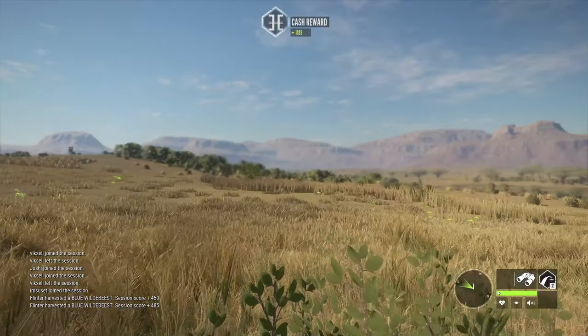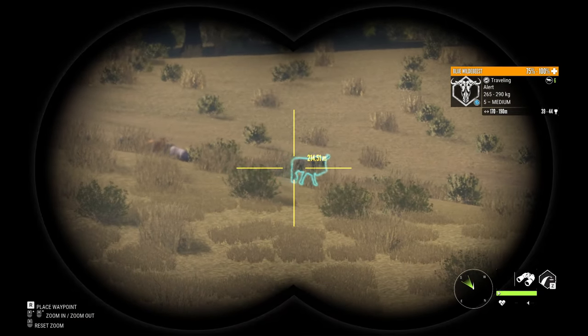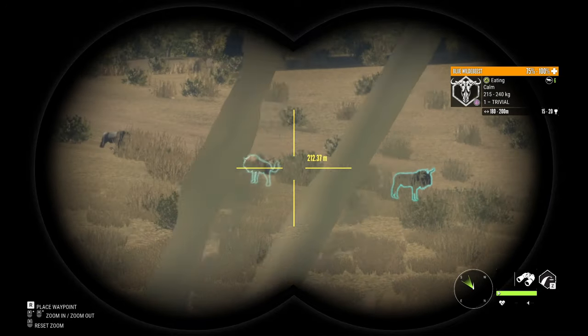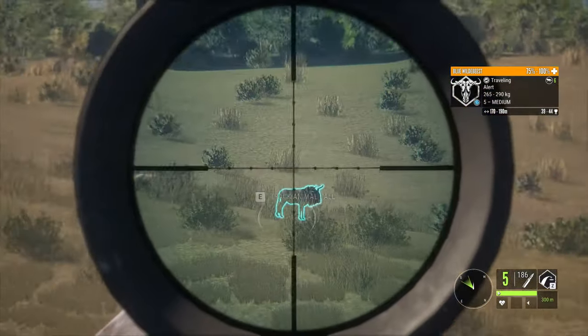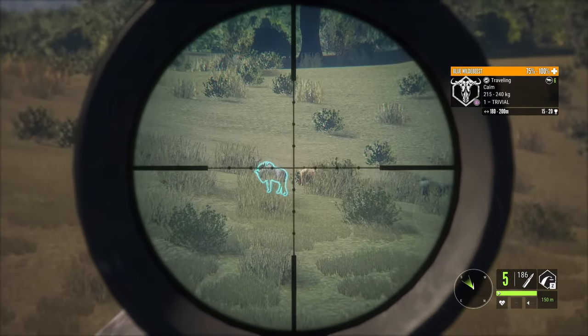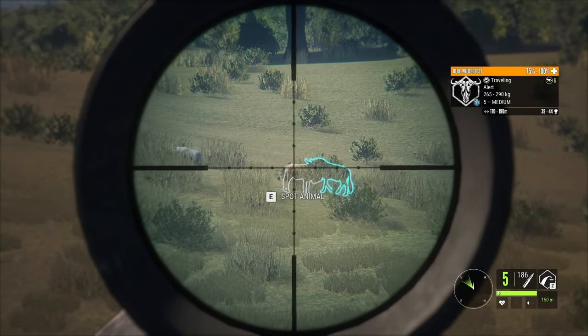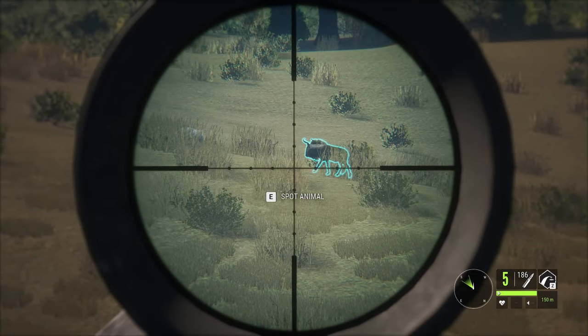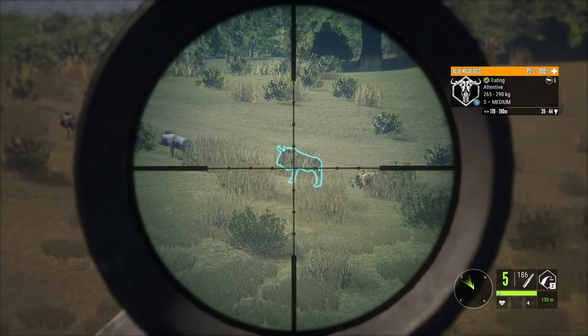Are you serious? That is a Big Horn's diamond wildebeest, and the last estimate was 39 to 44. They're alert, or at least he is. I'm going to wait for him to stop, because we do not want to mess that up. Hopefully... is he in front of the other one? He is. Maybe he's not going to stop - says feeding, so we should be okay.